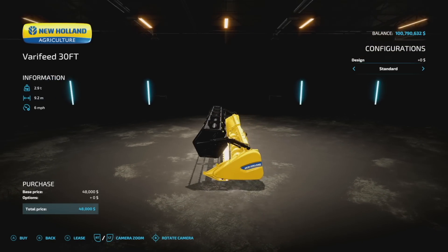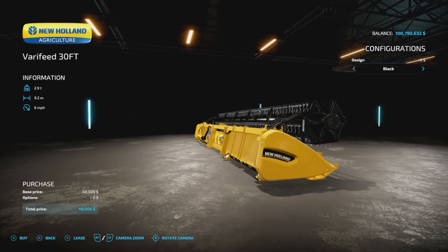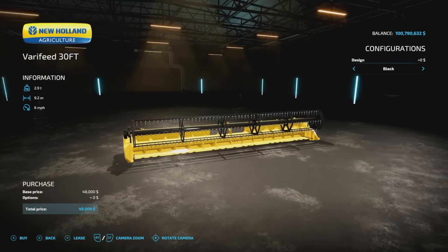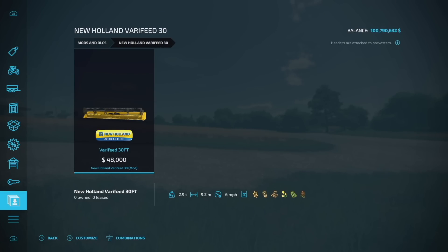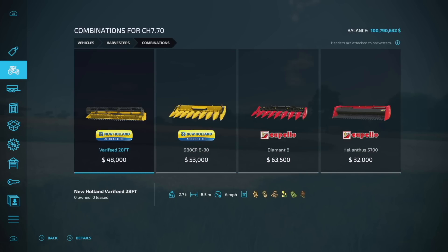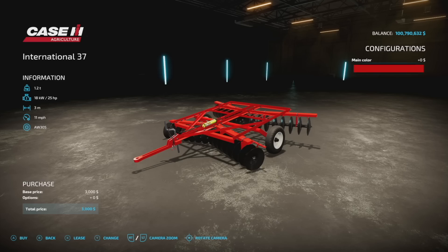Next is the New Holland Varifeed 30 from STV Modding — 9.2 meters at six miles per hour. You can choose black or blue side designs and it's seven slots on console. It's designed to work with the CR770 and at 9.2 meters it's actually a little bit bigger than the base game 8.5-meter version, so check it out.